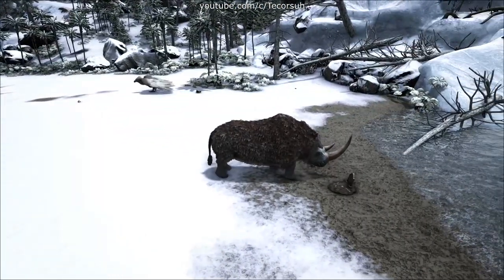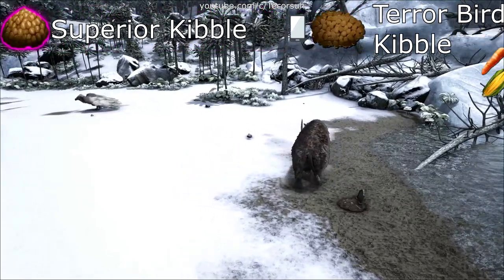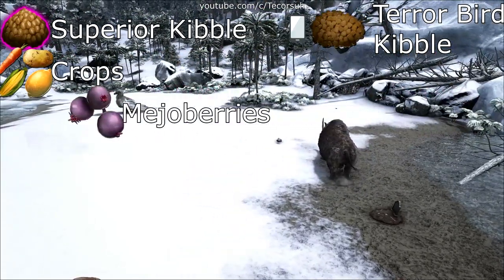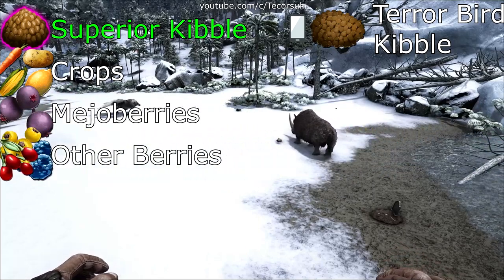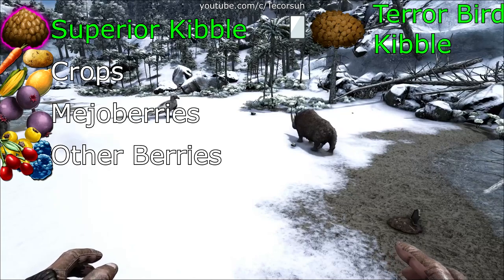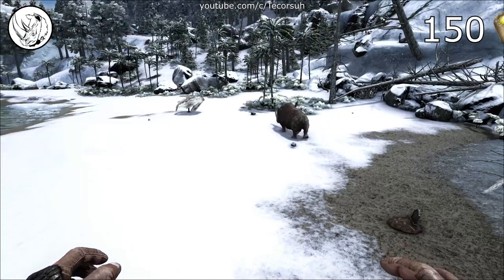The foods you're going to need, in order from most effective to least effective: superior kibble, crops, mejoberries, and all other berries. I'd recommend using superior kibble. All the other food types take the same amount of time with a varying quantity.